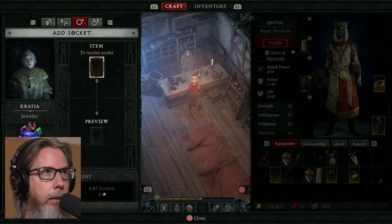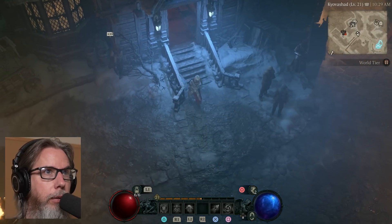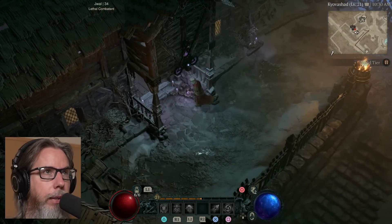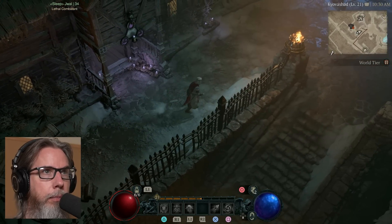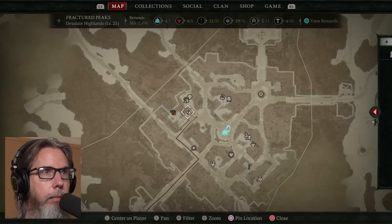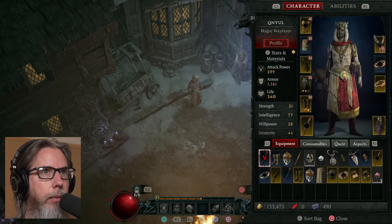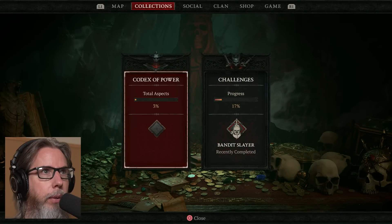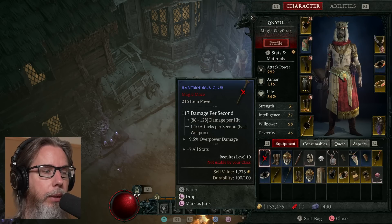Now I can socket and unsocket things. I can't access the Occultist yet. I'm still — oh wait, what was that? Codex of Power? I unlocked an additional Enchantment Slot for the Sorcerer. Apparently the other classes can just have one. But I can't enchant anything because you can only unlock the Occultist at level 25, and I am level 21 — so four more levels. We've been here for a little over an hour.